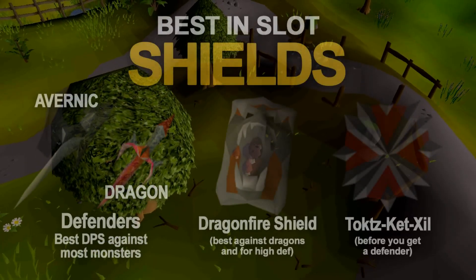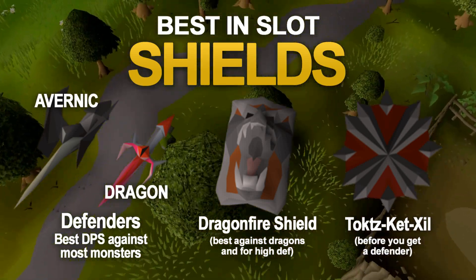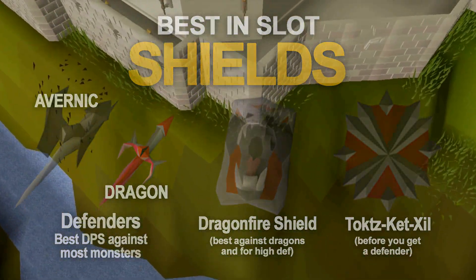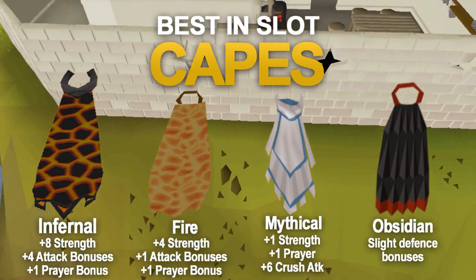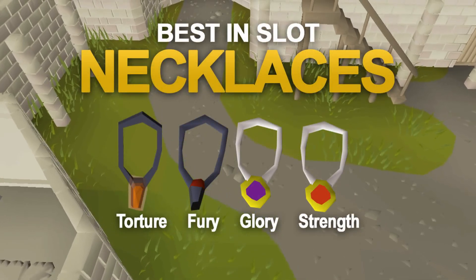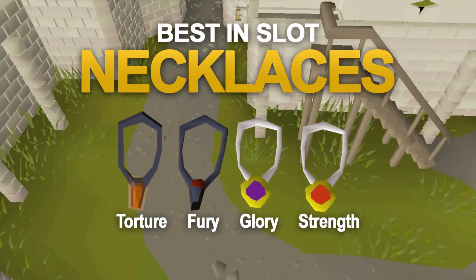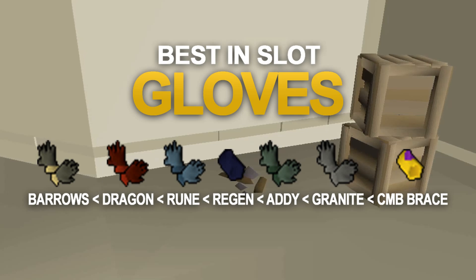In the shield slot, all of the defenders are best for the highest damage per second. The dragonfire shield gives a high strength bonus, and at very low levels the zamorak book or obsidian shield both give decent bonuses. For the cape slot, the infernal cape is now best in slot, second is the fire cape, and the obsidian cape is decent at low levels. For the neck slot, the amulet of torture is best in slot, but the amulet of fury and amulet of glory provide good attack and strength bonuses. All gloves from the Recipe for Disaster quest are best in the hand slot, though the regen bracelet, granite gloves, and combat bracelet are alternatives.